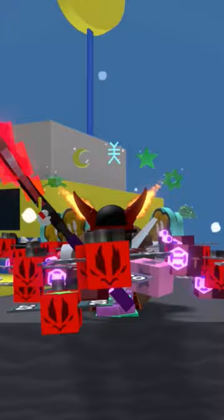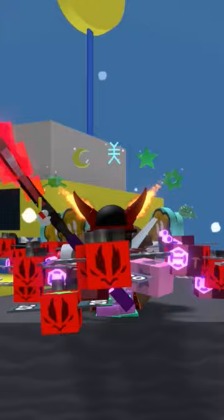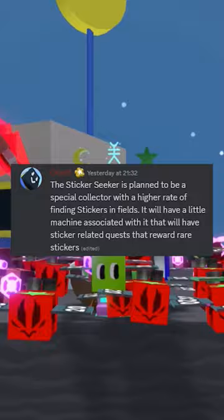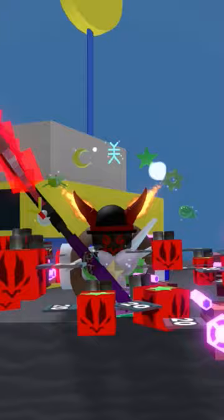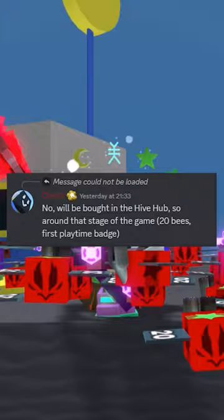Onnit actually confirmed it here, and as you guys see, the Sticker Seeker is planned to be a special collector with a high rate of finding stickers in fields. It will have a little machine associated with it that will have sticker-related quests that reward rare stickers, which basically confirms we're getting new quests.